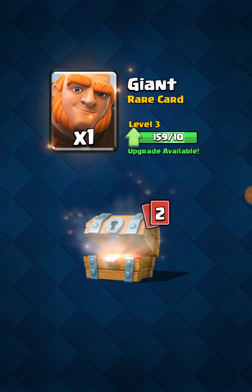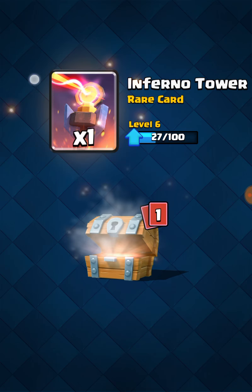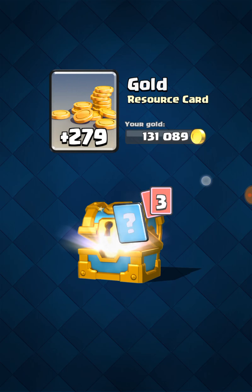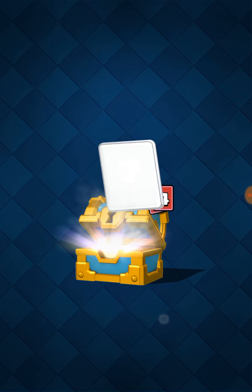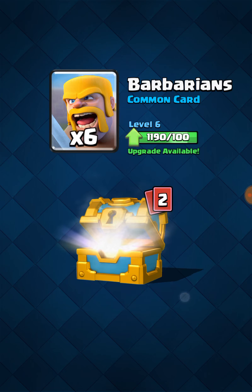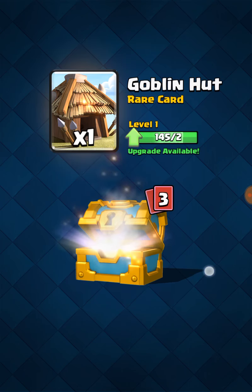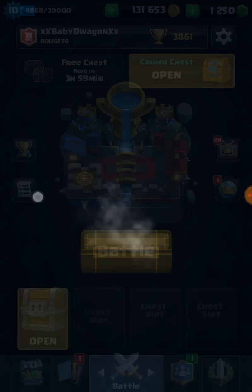Free chest — skeleton, pretty good. One more. Golden chest — heal, heal, pretty good. Golden chest — baloram, not bad. Free spell, pretty good.